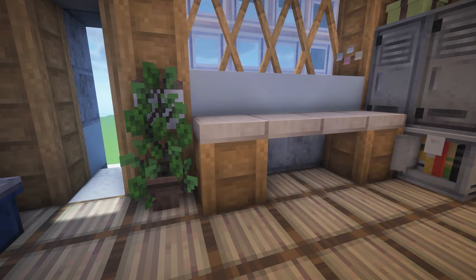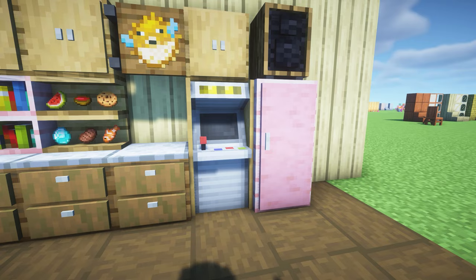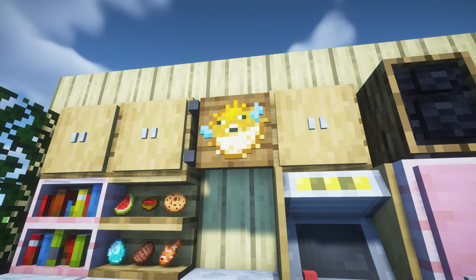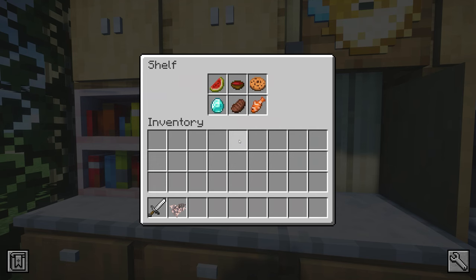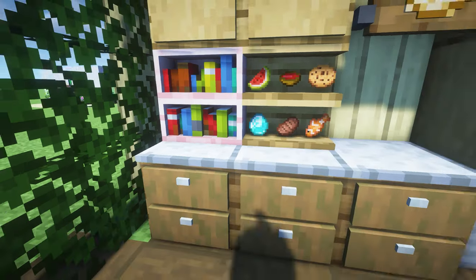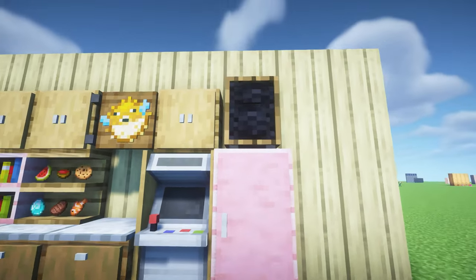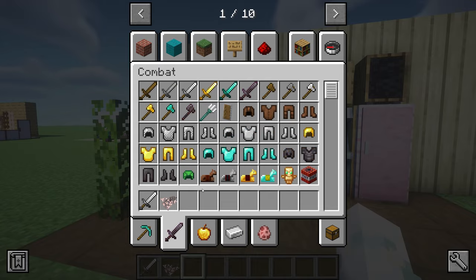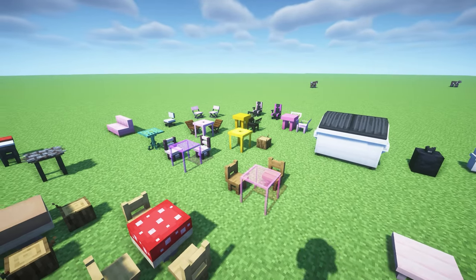This next one is called Builders Craft and Editions. It adds arcade machines where you can actually play Snake, cabinets you can open, star signs where you can place items, shelves you can store items in, bookshelves, and cupboards — all coming in every wood color. It also adds a speaker and leaf walls. It's such a cool Minecraft mod.